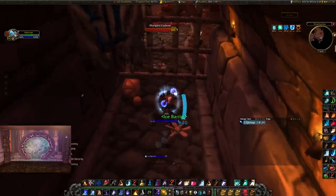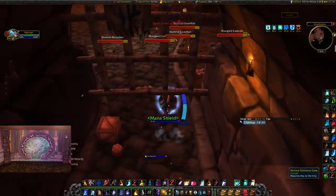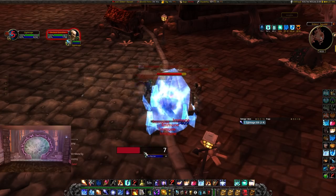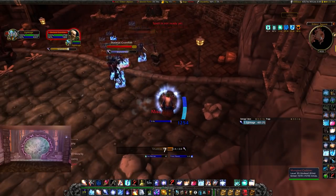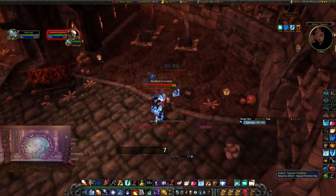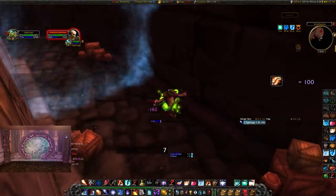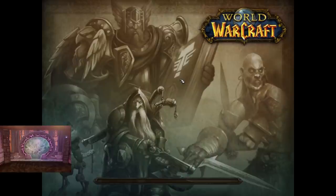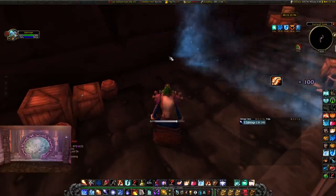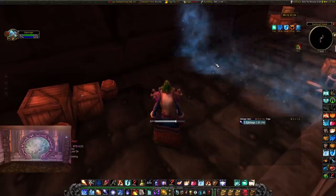So if I aggro these first group of mobs in Strat and then Ice Block, we can see how that swing timer works. You can see it counts the mobs too — green, red, green — come out of block, get out of there, and I'm perfectly fine with a ton of shields left. You can see the exact timings of when you're getting hit. This is really useful in scenarios like SM when coming out of blocks, ZF if you're doing the Clearcasting route, DM East killing the satyrs — any time you're coming out of a block, this helps you time it to take the minimum amount of damage possible.